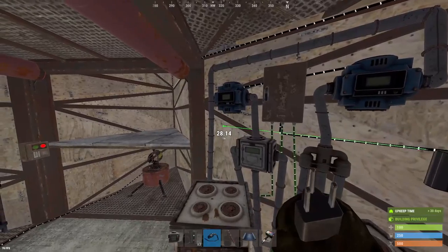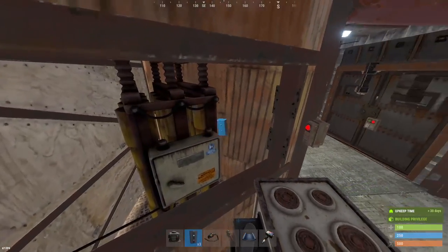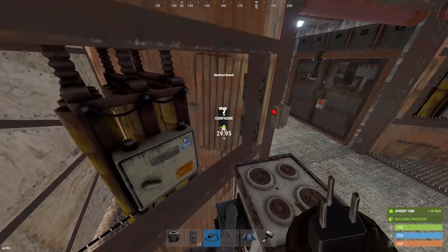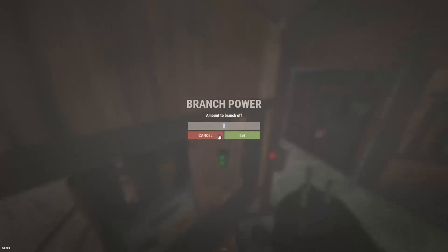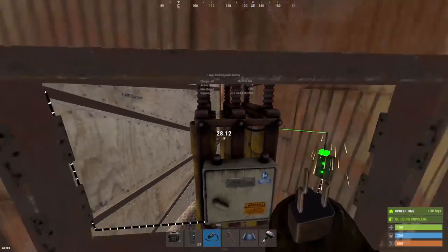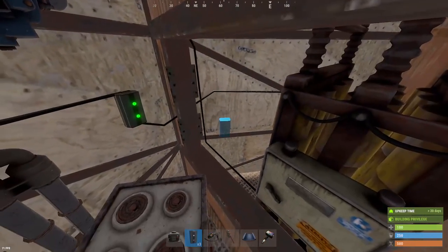And then we're going to take the right side of the branch and put it on the power input of our first conveyor. Grab another branch, connect it to the output of our battery, take the left side of that branch — and this is going to be a number dependent on how many conveyors you have. So 11 power is going to be for the furnaces and then however many you add on after that is going to power your conveyors, which each require one power. So we'll connect that up to this branch and you'll be able to turn all your furnaces on now.